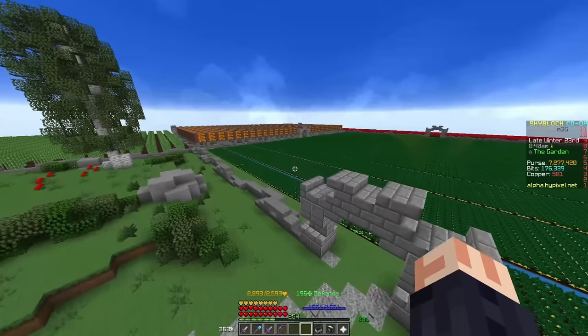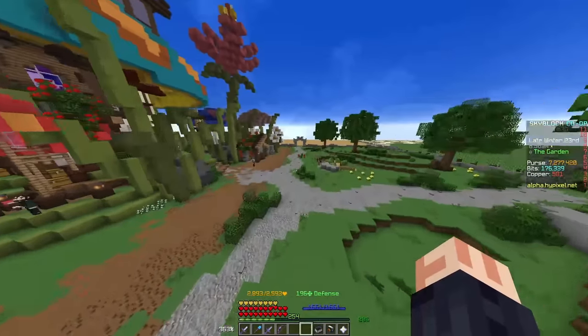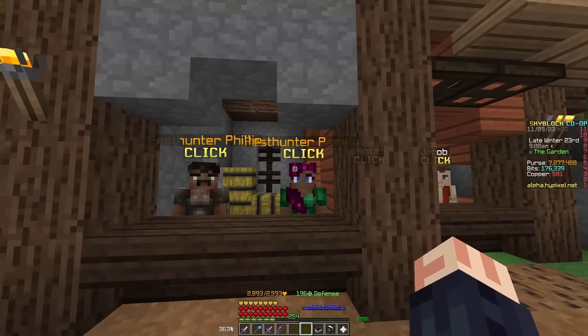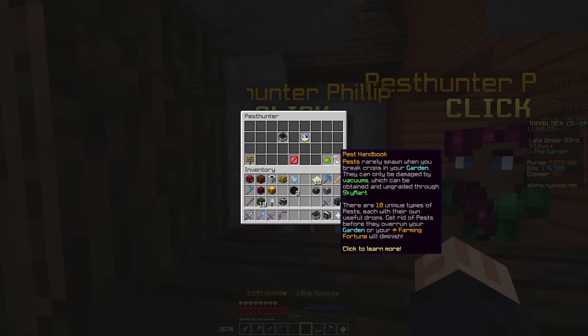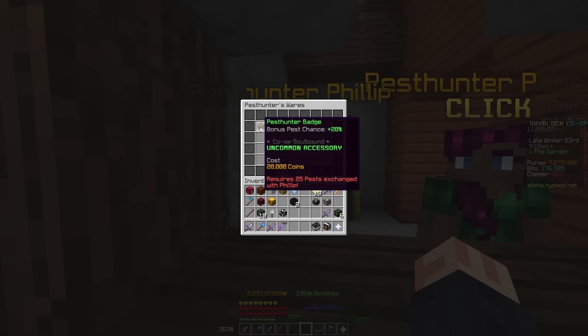They are trying to change that with this update by adding in this new feature called Pests, and in order to show you what they are, we need to come over to the two new NPCs: Pest Hunter Phillip and Pest Hunter Pamela. Speaking to Phillip, we can see some of the new features associated with this update: the vacuum bag, the Pest Hunter bonus, the contest protection, and the handbook, as well as a little shop that has some new items.